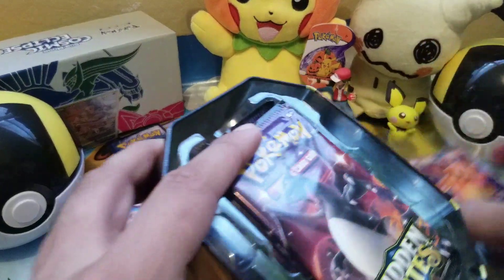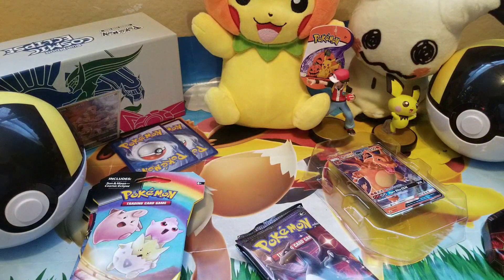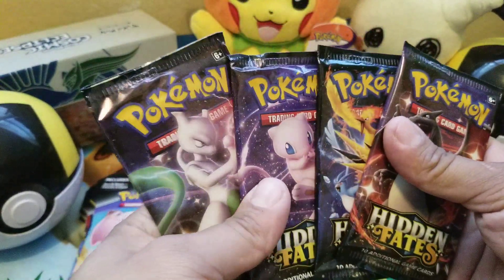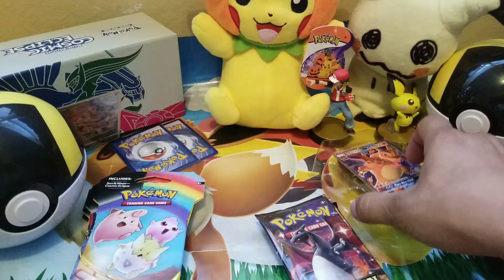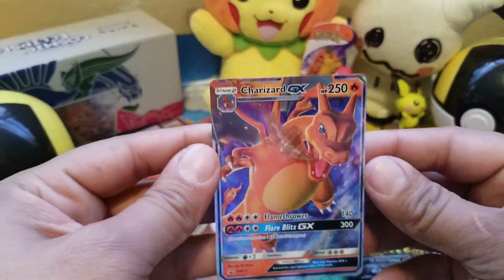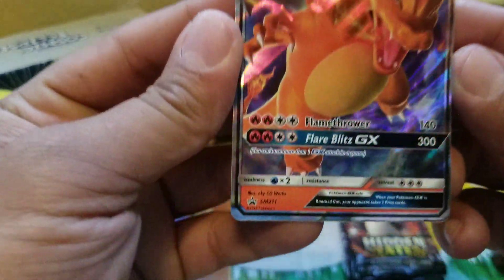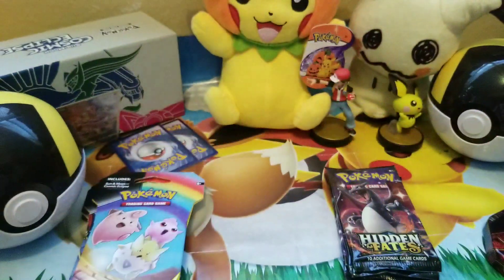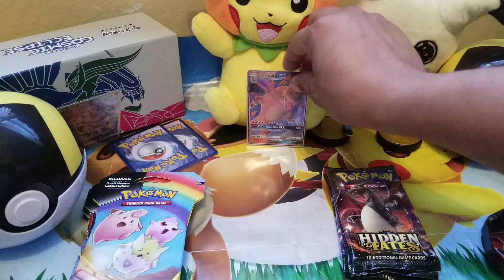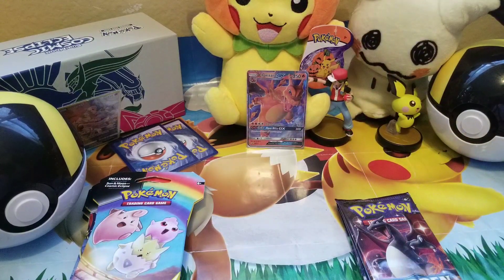Again, thank you so much for all the support — if it wasn't for you guys I probably would not be here as often as I am. Also, for those who really want to see Broken Bonds versus Cosmic Eclipse booster box, we're going to be opening three packs of each every day until we run out, and that will be the next event on the channel. Here's the promo card from the Charizard tin — it's Sun and Moon promo 211 — really nice. I'm going to go ahead and sleeve them up right away.